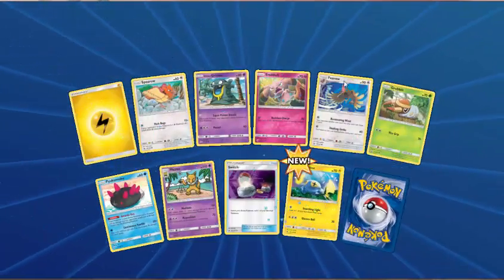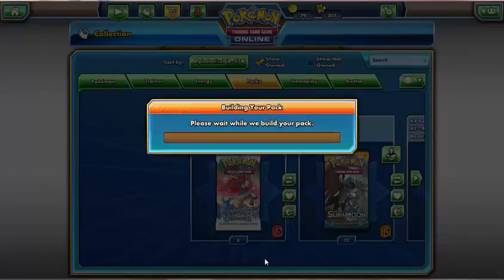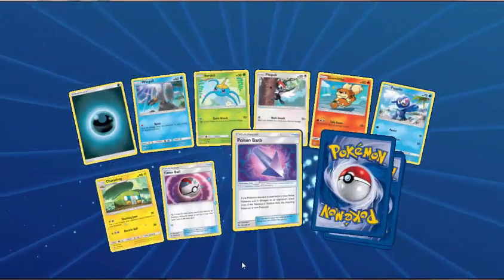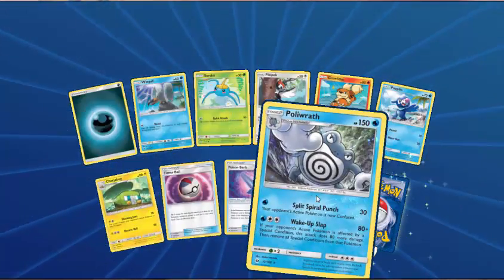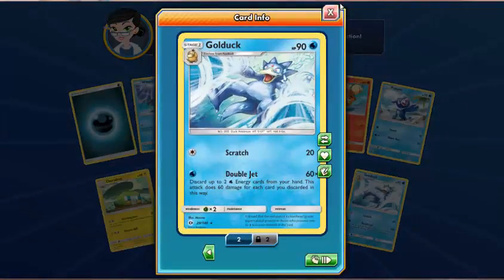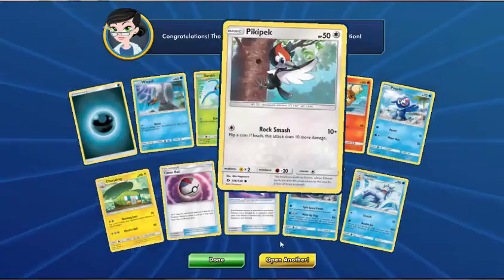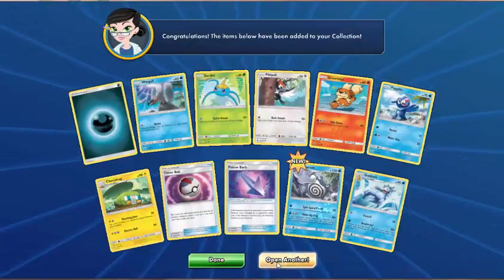Lightning Energy, Spheal, Alolan Grimer, Snubbull, Ferow, Grubbin, Pyukumuku, Hypno, Switch — Reverse Chinchou. And Cosmoem. Dark Energy, Wingull, Surskit, Pikipek, Growlithe, Popplio, Chargerbug, Timer Ball, Poison Barb — Reverse Holo is Poliwrath. And another Golduck — how many have we got now? We've got 4, so we've got enough for a 4-4 line in a deck, that's pretty cool. What does the Poliwrath do? Split Spiral Punch — 30 and Confusion. Wake Up Slap — if your opponent's active Pokemon is affected by a special condition, 80 plus 80. Not bad.